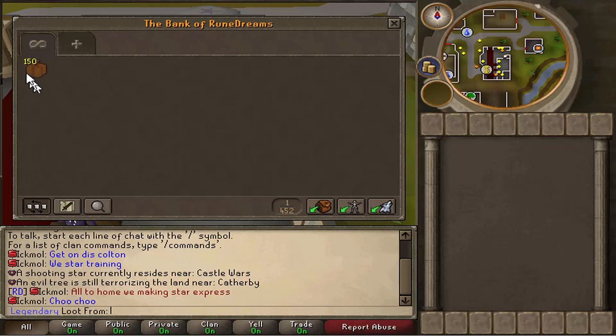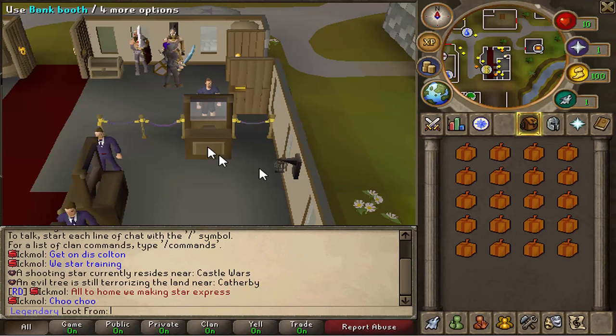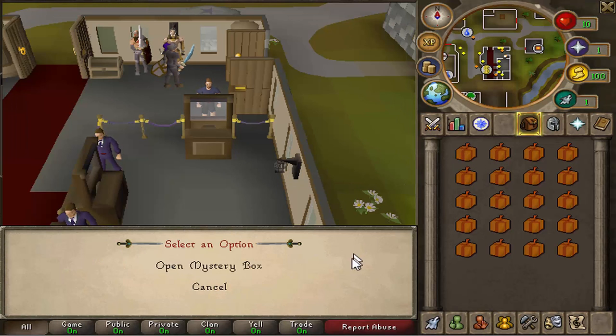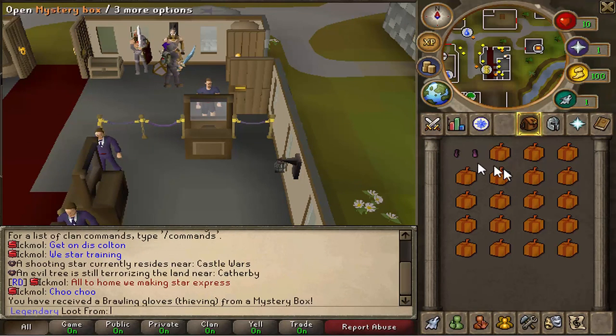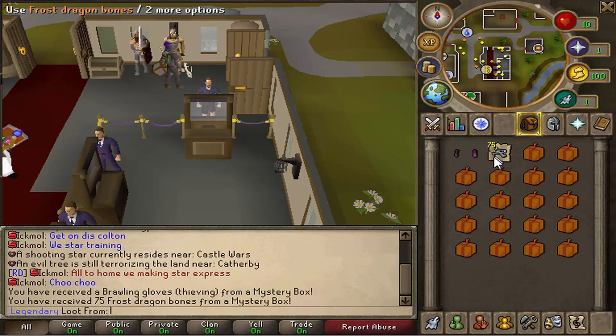We'll do 20 at a time and then however many are left after. So let's go for the first one - we got some borders, not too great. Oh, 75 frost drones! I've never got that before, that's pretty nice.